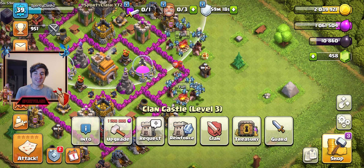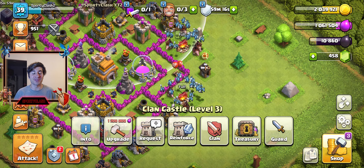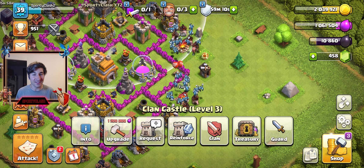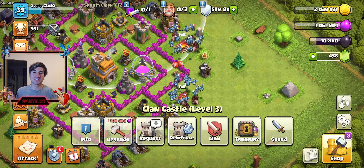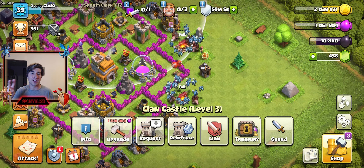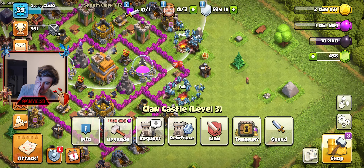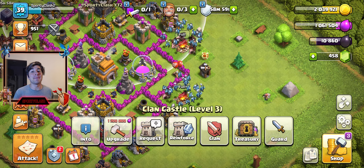Hey, what is going on guys, Sporty Clash here, welcome back to another Clash of Clans video and welcome to the free-to-play series where we just unlocked dark elixir troops here at Town Hall 7. We unlock two dark elixir troops: the Hog Riders, one of the best at Town Hall 7, and the Minions.